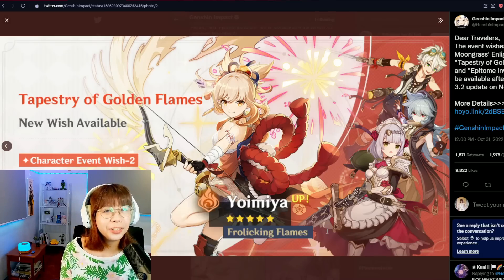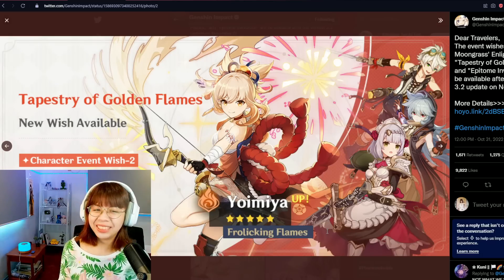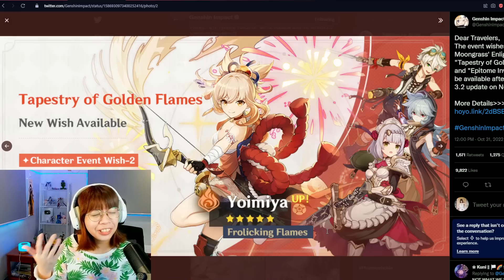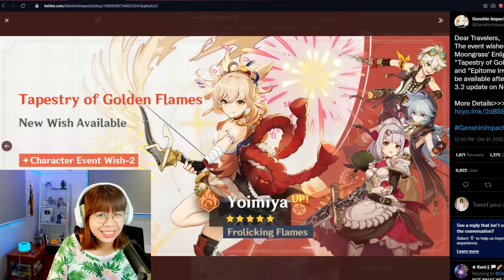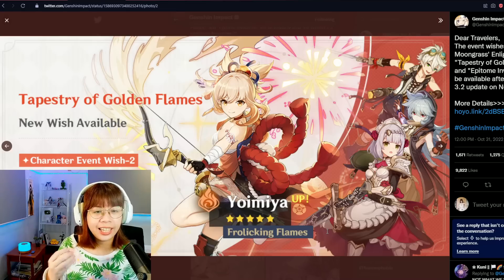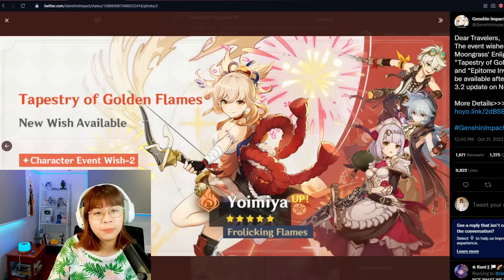Moving on, the other five-star is Yoimiya, and this is her third banner run. I feel like she keeps getting sidelined because Genshin keeps placing her banner close to or alongside an Archon banner. So if you're a low spender Archon collector that wants Yoimiya too, it almost feels like there's no good time to pull her, which is kind of sad. Yoimiya isn't exactly a highly recommended meta pull, but she is still a strong DPS nonetheless.